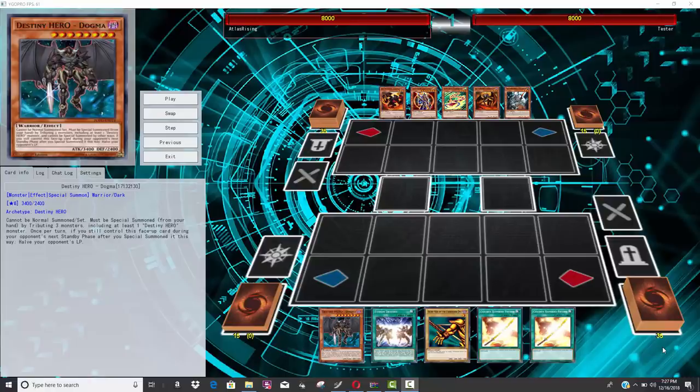Destiny Heroes have been a good draw engine basically since forever because they're dark, so Allure of Darkness works, and they're a bunch of level 8s for Trade-In. Also, you have Destiny Draw, and with the new added support that just lets you draw so many new cards with Draw Guy. The fact that Disc Commander is playable once again because multiple cards can bring it back from the graveyard — the fusion and the link monster — D-Heroes can basically blaze through their entire deck in two turns.